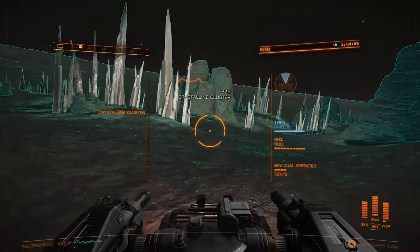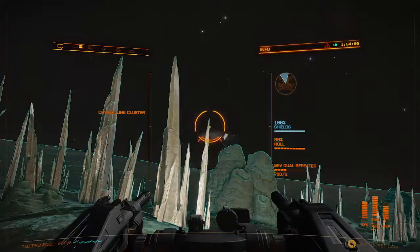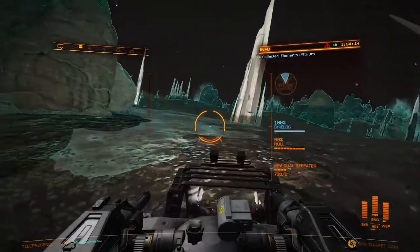Usually it's like a little piece of crystal hanging off the side, and you're going to fire away at that. That's going to break off a chunk, and that's an itrium here. Make sure your cargo hatch is open and you just scoop it up.